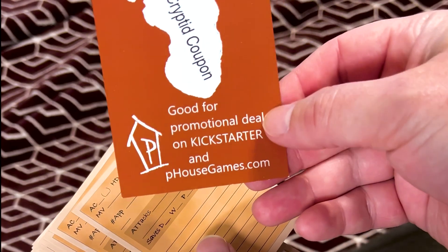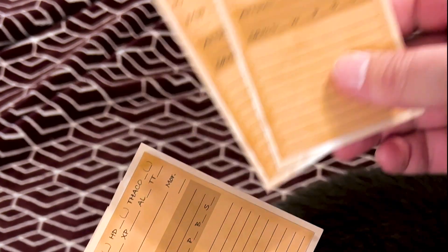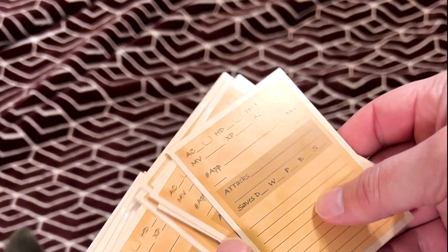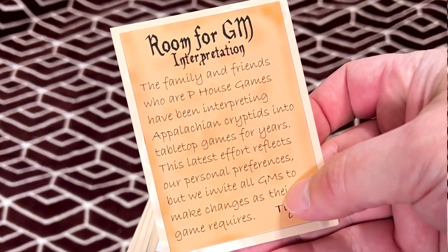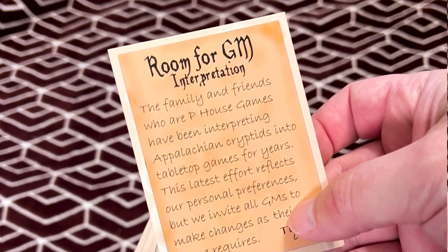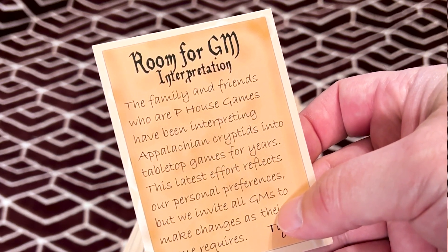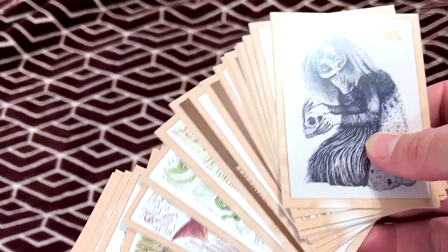There's a promotional deal card for Kickstarters and P-House games. So let's take a look. It looks like we actually have some character sheet cards that characters could put their stuff on. There's also room for GM interpretation. The family and friends who are P-House games have been interpreting Appalachian cryptids into tabletop games for years. This latest effort reflects our personal preferences, but we invite all GMs to make changes as their game requires.